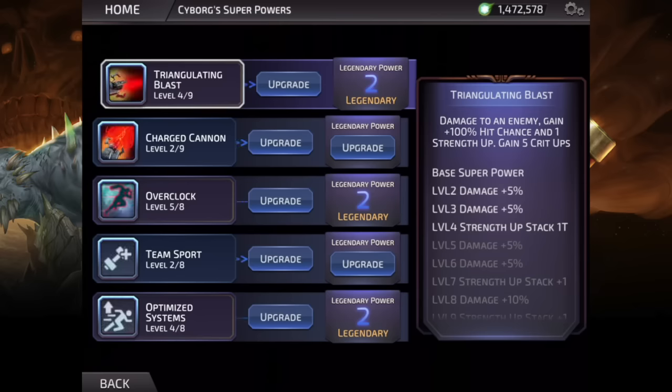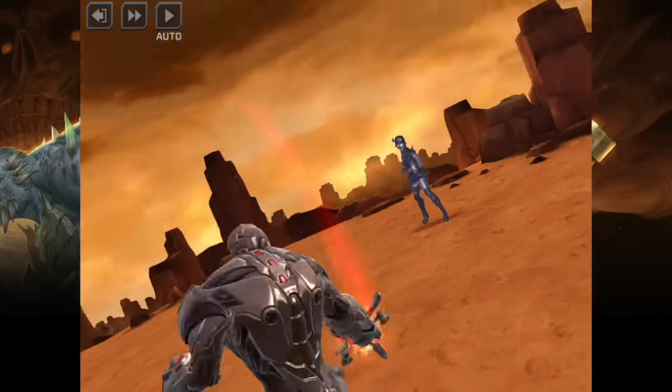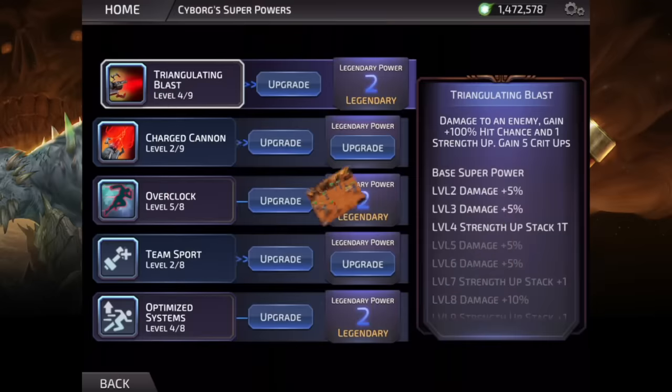Let's take a look at his abilities. First of all, we have Triangulating Blast. This ability gives you 3 Strength ups and 100% hit chance at max level. This is his bread and butter — it hits very hard for a basic attack, and it's a preparation for his big attack. When you take this ability to legendary, as I already have, you get 5 Critical up stacks, which makes his second attack hurt even more, and it makes this attack also hurt even more. This is a basic attack that hits very, very hard.